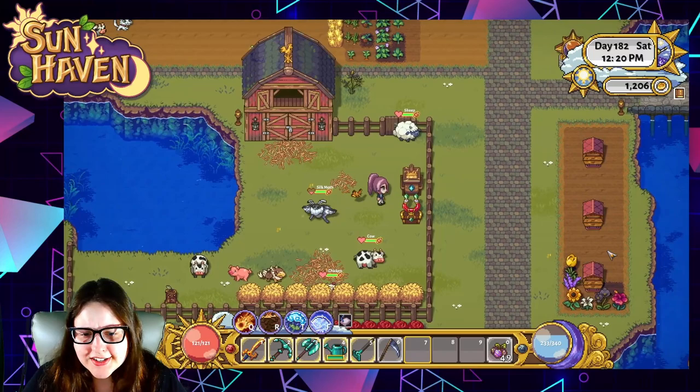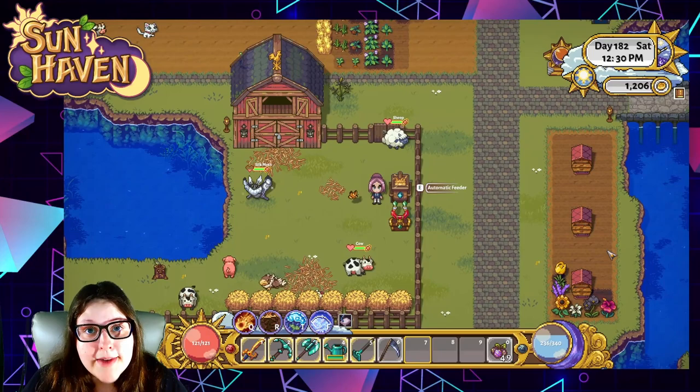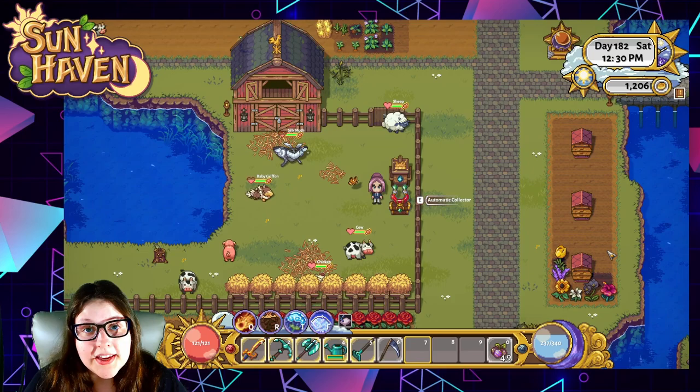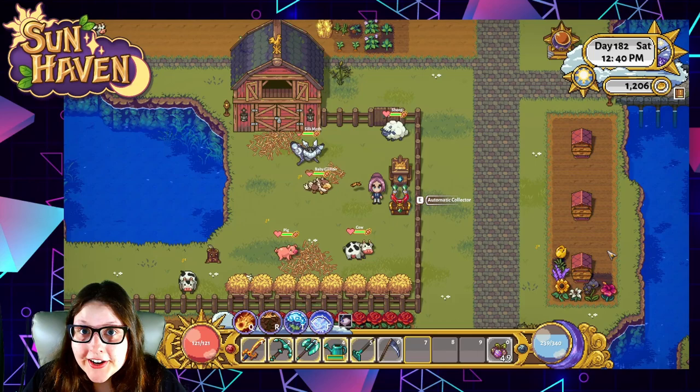Now if you want a really cool setup like a barn with a fence, the gate and fence can be crafted at any time from your crafting station on your farm. You can pick up a barn, an automatic feeder, and an automatic collector from Emmett over in the town hall — he's the guy with the green build symbol above his head. Not Bernard — Bernard's the one that sells love letters and engagement rings.